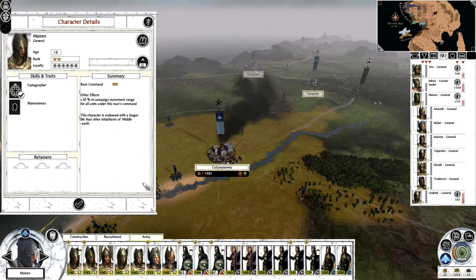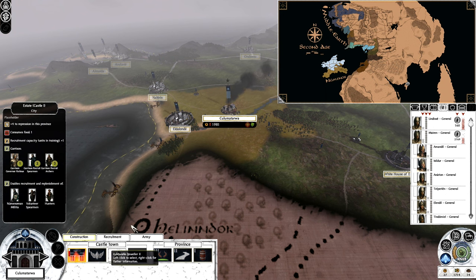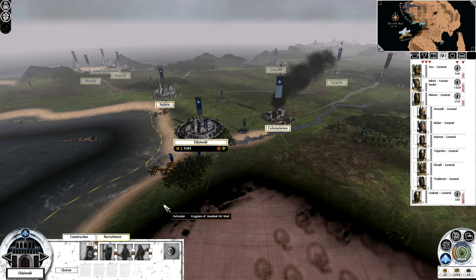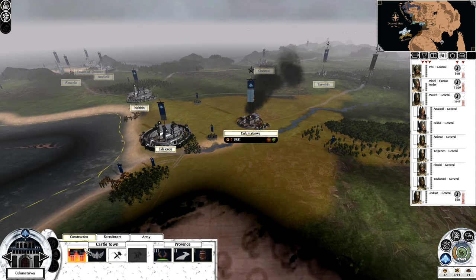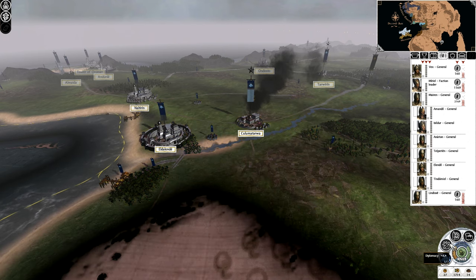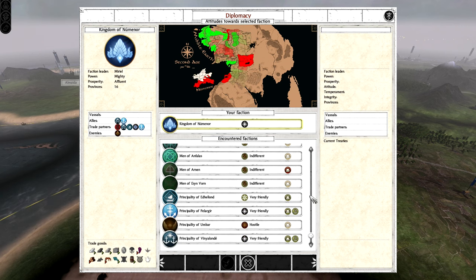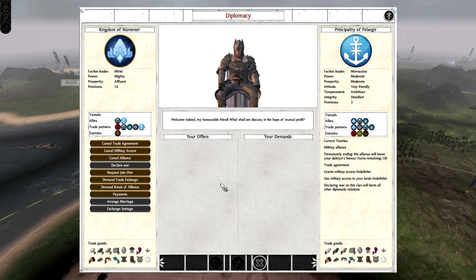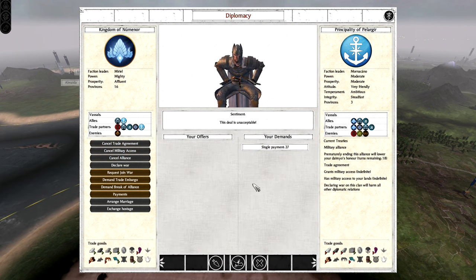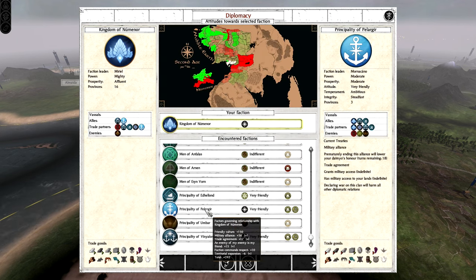You got a rank up — let's see: we can get more happiness, better tax rates, income from looting, more loyalty, food, or just more movement range. I'll probably just max out movement range immediately — giving more movement range is amazing. I need an agent to spot things. I need to repair something — it costs 30 coins and I don't have 30 coins. Can someone give me 30 coins?